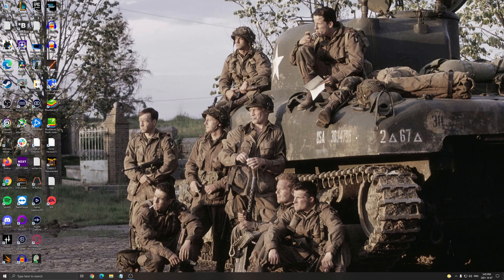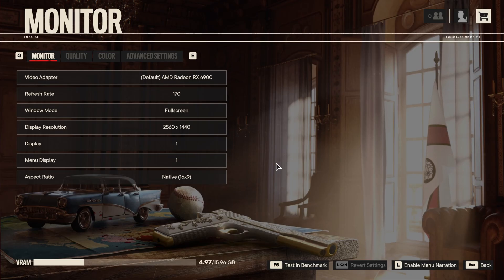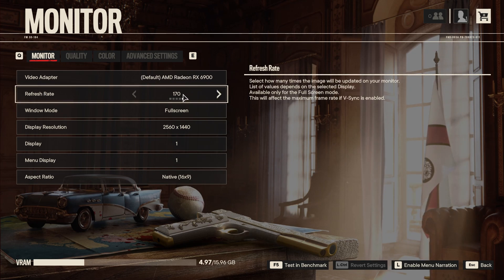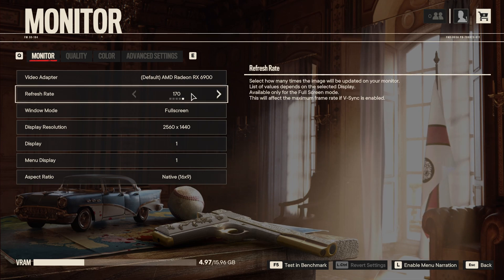So that's pretty much it for Windows settings. Now let's go inside the game. First, check the video adapter and make sure you're using your GPU — on a desktop this is normally not an issue, but on a laptop it can be. For the refresh rate, make sure you're running the refresh rate of your monitor — in my case it's 170. If you have 144 or 60, whatever it is, make sure you're matching your monitor.